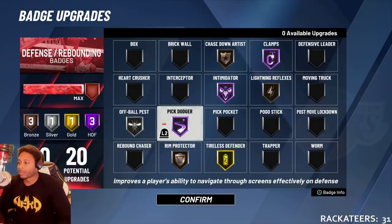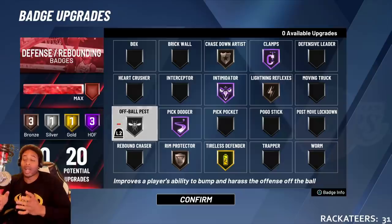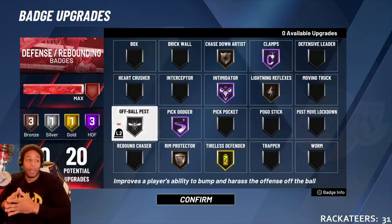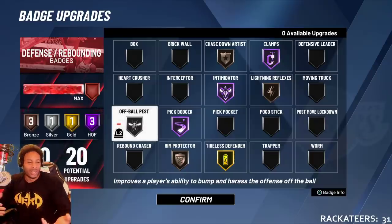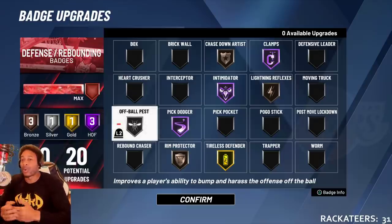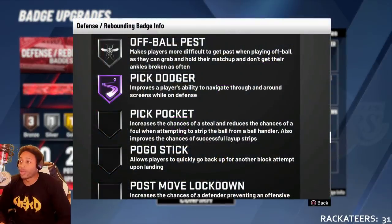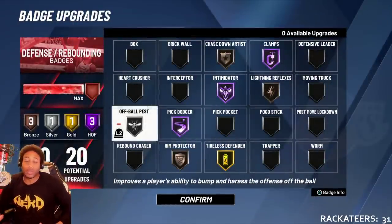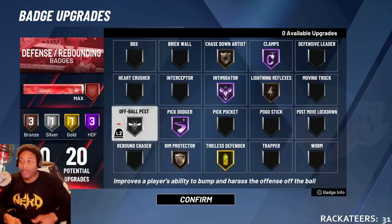Pick Dodger on Purple for obvious reasons. I have Off Ball Pest on — Off Ball Pest unlocks animations where you can interact with the player that doesn't have the ball, hold them up, press them, and push them. Some of those animations you won't get unless you have Off Ball Pest. You really need it if you want to bother people, especially guarding the corner or wing where people do backdoor cuts in Pro-Am. You can get away with it on Bronze, but I put it on Silver because the tooltip says it also makes players harder to get past and prevents your ankles from being broken as often.